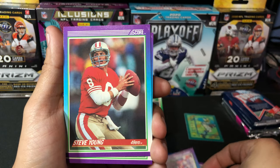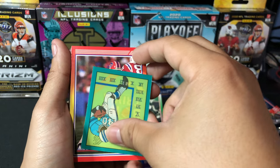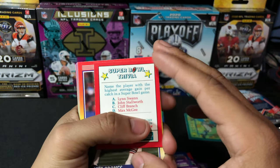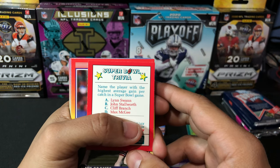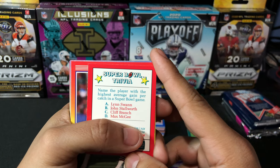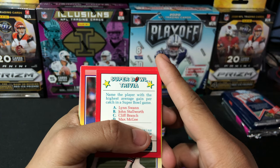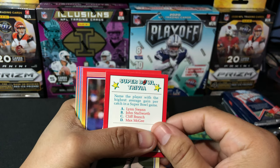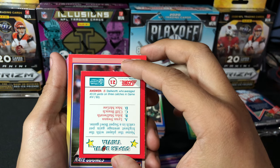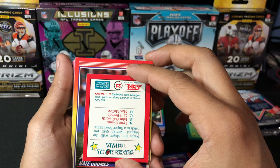Mike Kofor, Steve Young, Eric Ball. Looks like it's time for another round of Super Bowl trivia. Name the player with the highest average gain per catch in a Super Bowl game — is it A. Lynn Swann, B. John Stallworth, C. Cliff Branch, or D. Max McGee? If you were on Who Wants to Be a Millionaire, what would your answer be? The answer is B — Stallworth, who averaged 40.33 yards on three catches in Super Bowl 14.